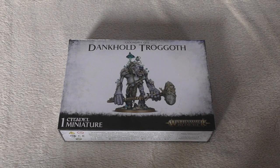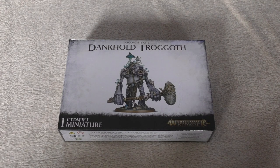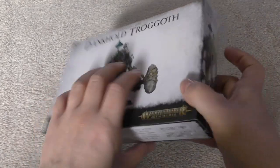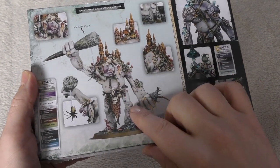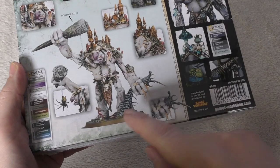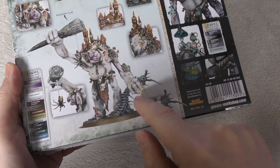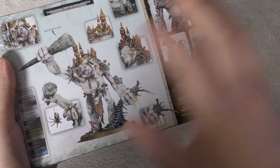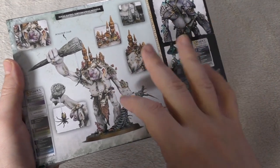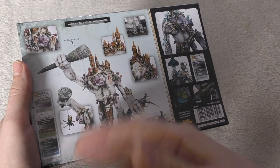The main reason you've clicked on this video is to watch me unbox and take a first look at the Dankhold Trogoth. One of these kits will set you back £40 — it's a fair amount of money, but it's a medium-sized model consisting of 55 components and a 60mm base. You do get one of these in the Battle Force and you can build it as either a Dankhold Trogoth or a Dankhold Trogboss. The Trogboss is the most interesting in my opinion — he's gripping a centipede he's squished with goop coming out, and eyeing up a spider as dessert.